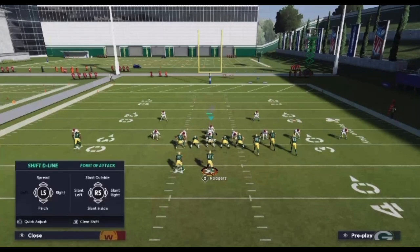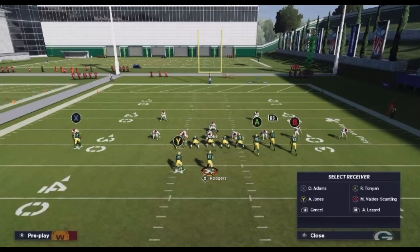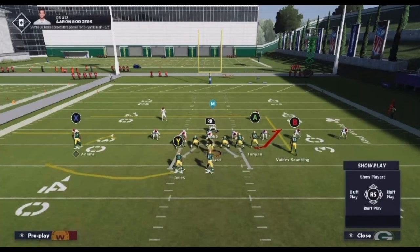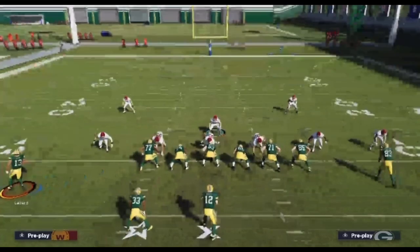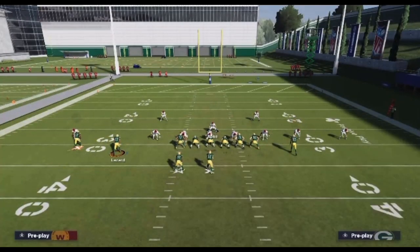You blitz your user. Here's a really popular setup where you just have a post and a slant and you just choose between one of them. Here's what it looks like usering it with a strafe boost.